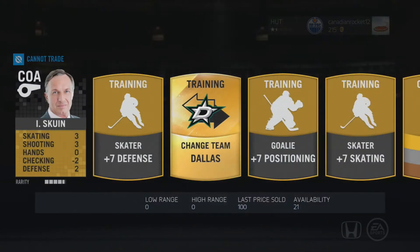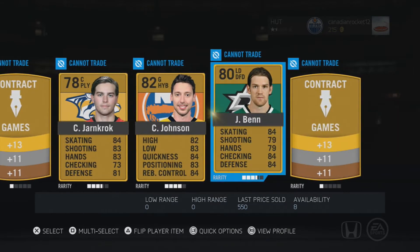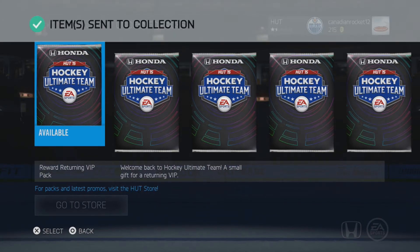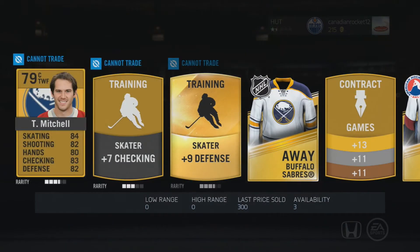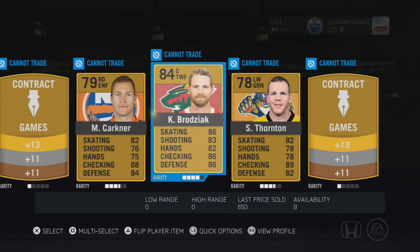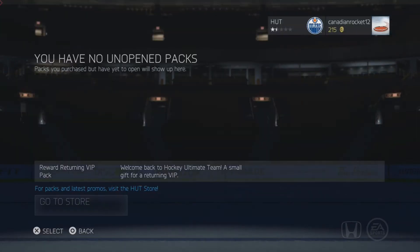I'm going to close my eyes on this one — I'm not looking! What do we get? We got nothing great. Chad Johnson — the other Ben, that's Jordan Ben, but I would rather have the other one. More jerseys — Thornton — oh my god, I'm just messing up names left, right, and center here guys. Let's see what we got in our next pack.